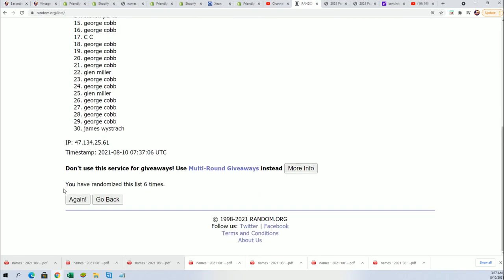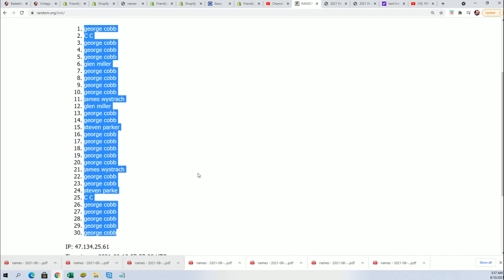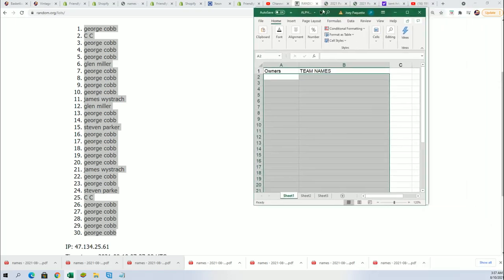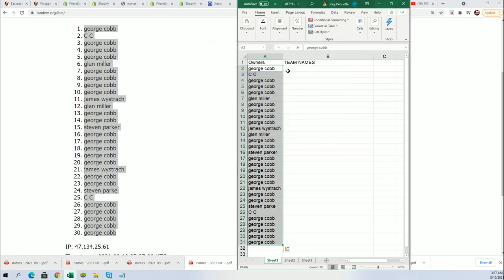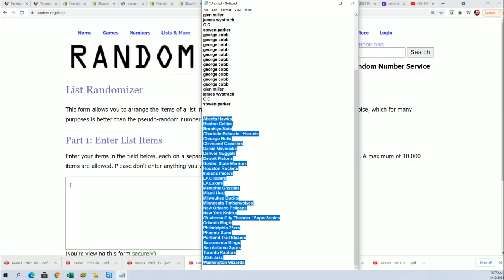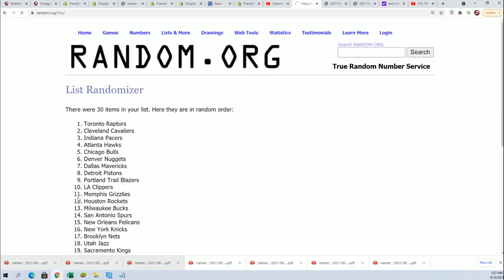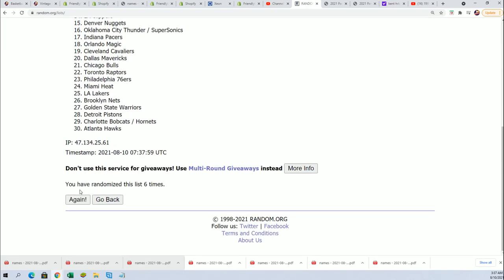Good luck everybody, here we go. Here's lucky number seven, and the first list is finished going through. Team name random is coming up — seven times. Lucky number seven.